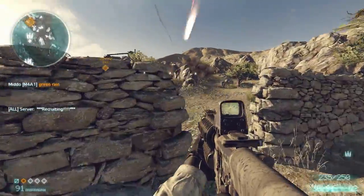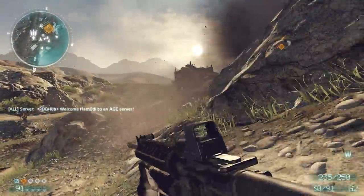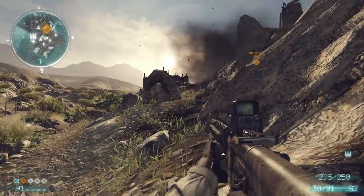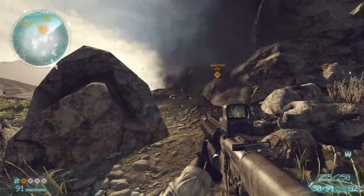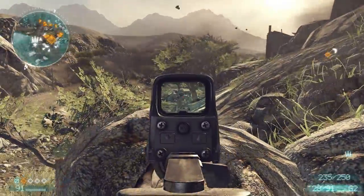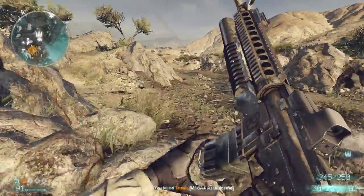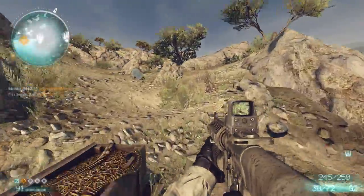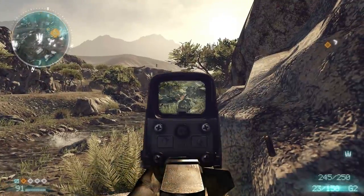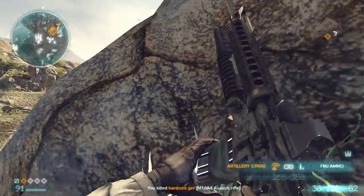Right here we're working on the second objective. We have to get up this hill and hold down the area between the two mounted machine guns. I'm working up the right flank — that's the route I recommend when attacking the second objective, because you have this ammo box right here, and also because it's on the opposite side of the objective from the enemy spawn.